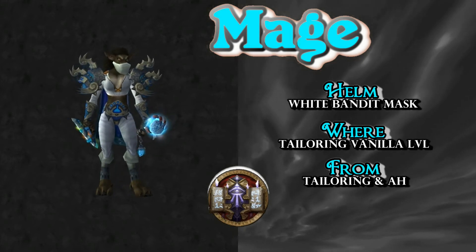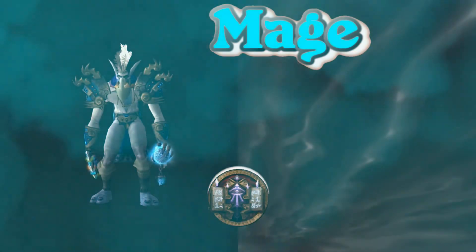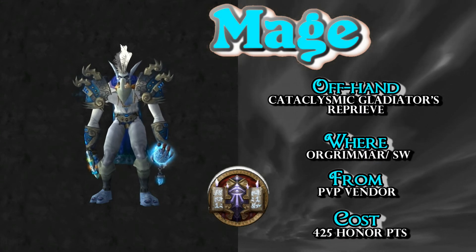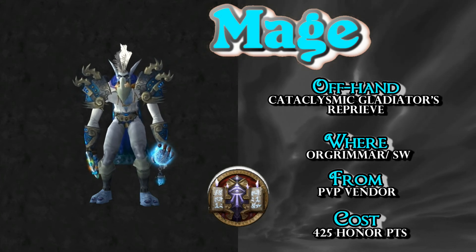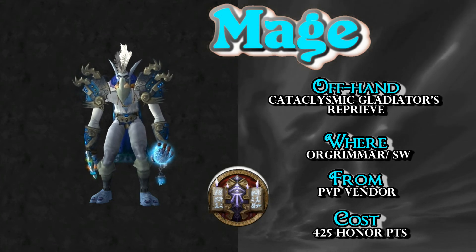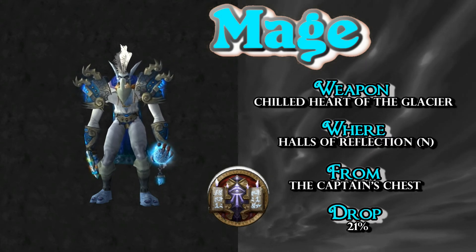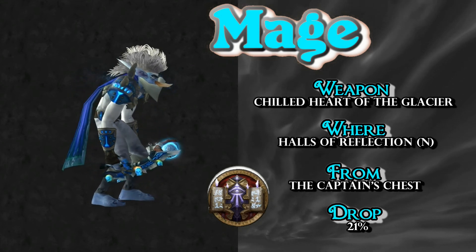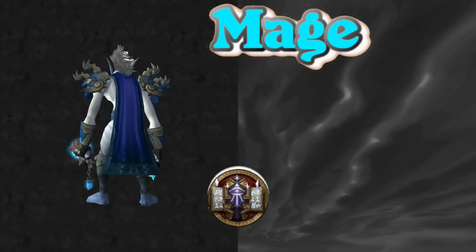That little helm piece really adds a great dimension to this set. Lean and mean in a chilling sort of way — this troll looks great. The offhand is the Cataclysmic Gladiator's Reprieve from Cata, a PvP vendor item for only 425 honor points. And the last piece — straight out of Halls of Reflection, the normal version — the Chilled Heart of the Glacier, picked up from the Captain's Chest with a decent drop rate. I think we've hit Frostmage — this says Frostmage in many different languages.